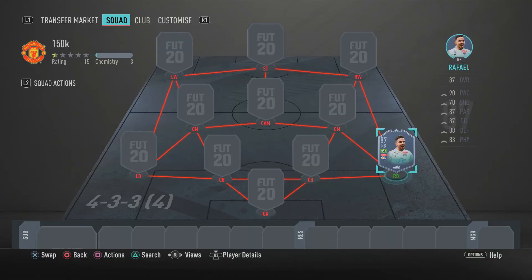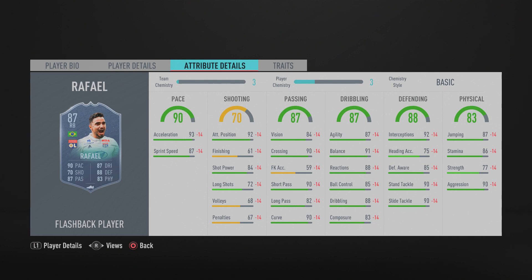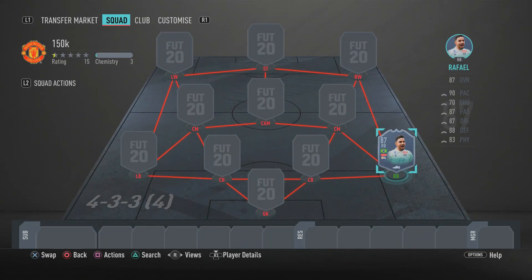What is going on guys, it's your boy RB Plays here, back again with another insane squad builder. In today's video I'm going to be showcasing one of the best, most insane, beastly overpowered 150k teams built around the new Flashback Rafael card. This card looks very overpowered — a sweaty defender — and I thought why not build a cheap, affordable team around it.